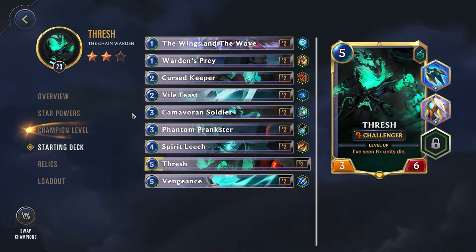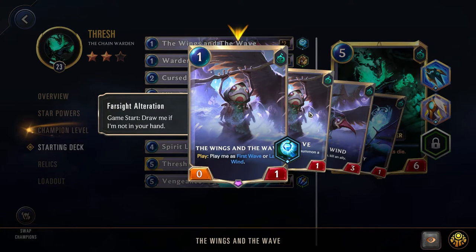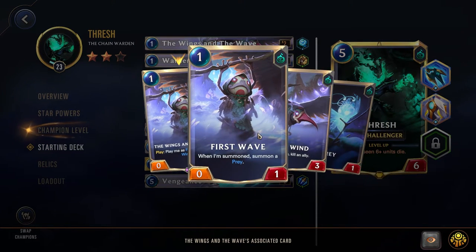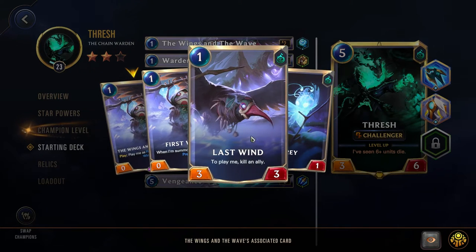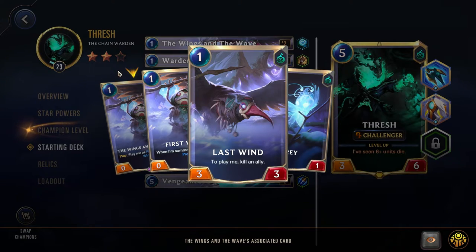Taking a look at his starting deck, first we have the Wings of the Wave with Farsight — a very nice, good versatile card. Either you play it as the First Wave, where you summon two very cheap units you can use to kill or fill out your board, or you do the Last Wind where you're able to kill a unit, which again is going to contribute to making Thresh cost 1 less.